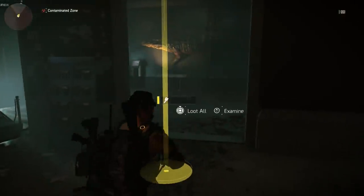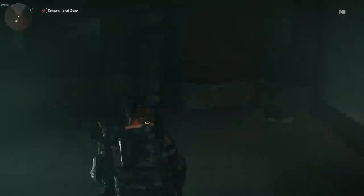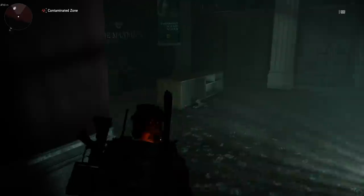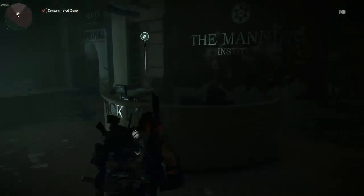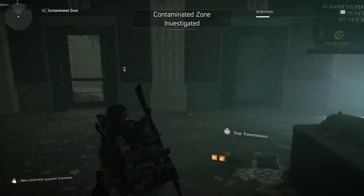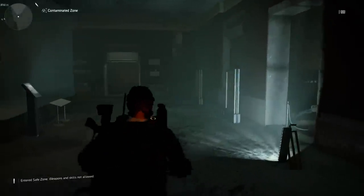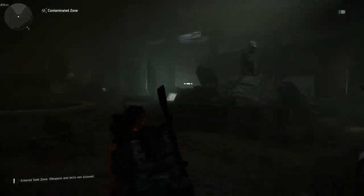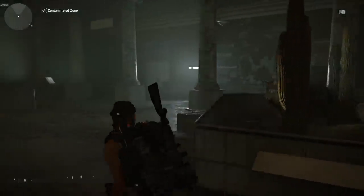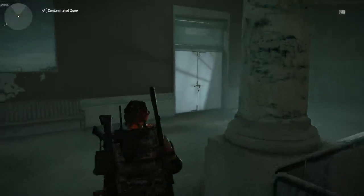Once we go pick up this key, we're going to go grab the third collectible which is going to be directly to the left. Once you go to the left you're going to see a rope — go down the rope and that is where the third collectible will be. Now that we have all the collectibles, let's go to the secret loot room. We're going to go back up the rope and it's going to be just outside of this first display to the left.